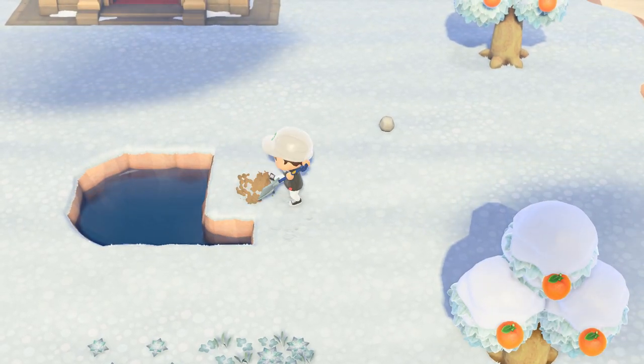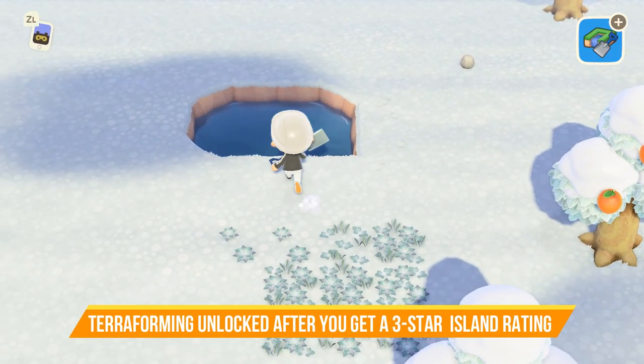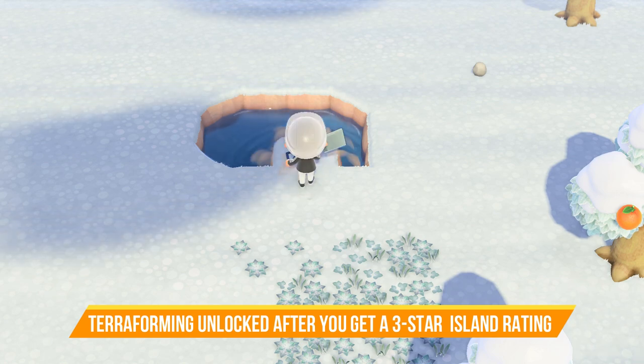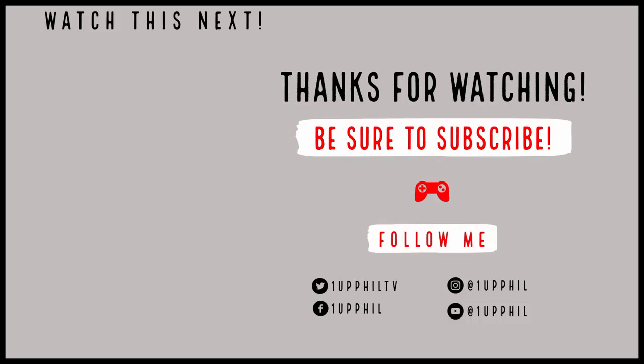Keep in mind that you won't unlock terraforming until you get a three-star island rating. Once you unlock it, you can make waterfalls, ponds, and even build up your land. Check out the next video on how to get a three-star island rating, or the other video that shows you how to get rid of villagers. If you're new here, don't forget to subscribe.